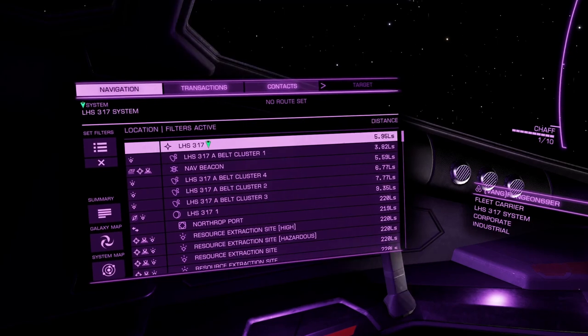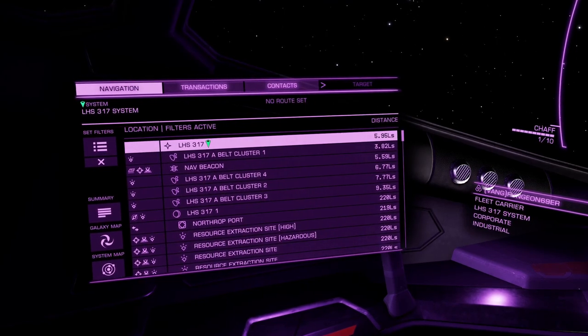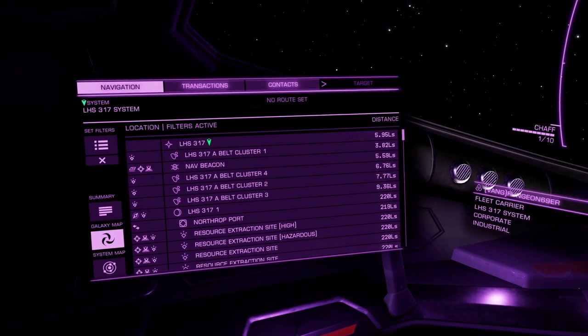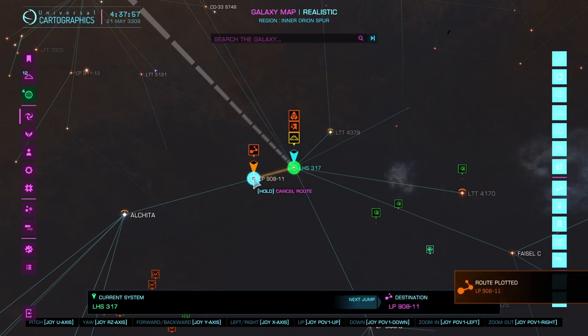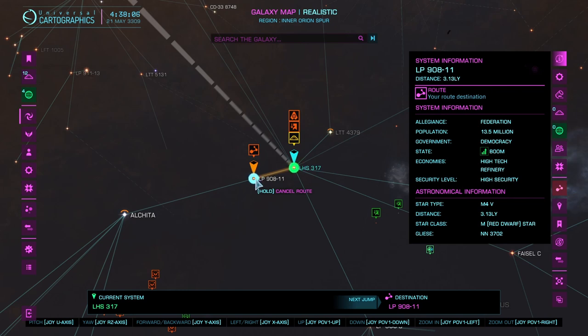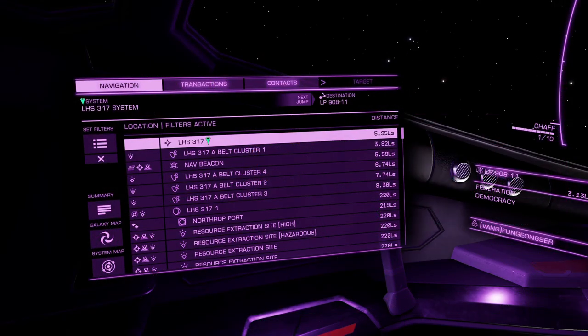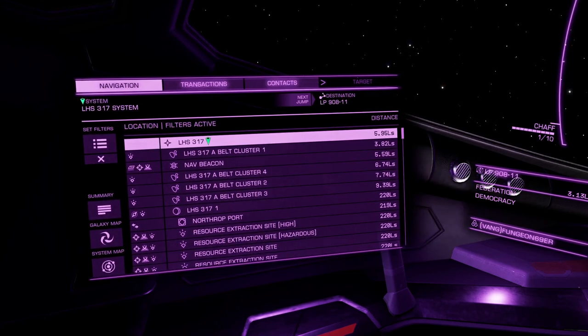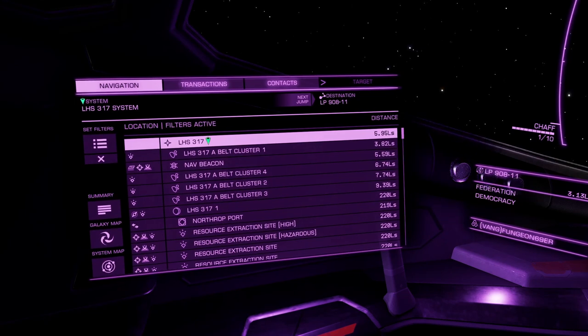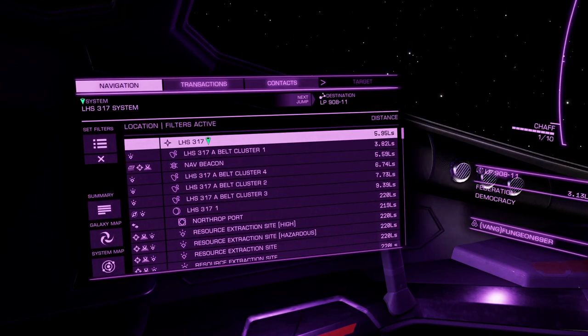Just before we go off and kill pirates, to help make extra credits I'll be going to the nearby system LP 908-11 to go to the main station and pick up some missions to kill a certain clan. While I'm at the high res I'll be able to spot them, mark them as mission targets, and earn extra credits on top of the bounties from killing those pirates. I'll be killing pirates for an hour so you can see how much I make and that it's actually viable to kill pirates without an engineered ship.